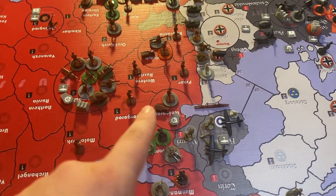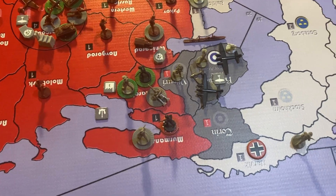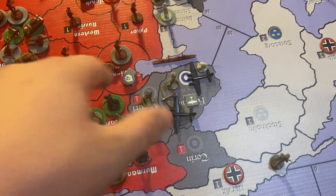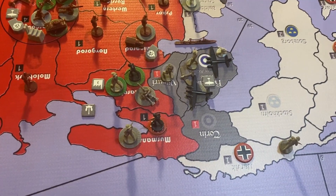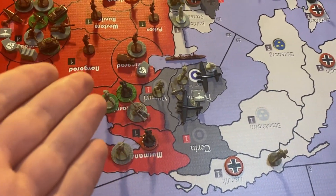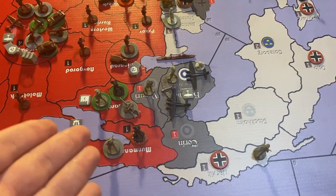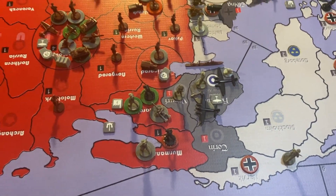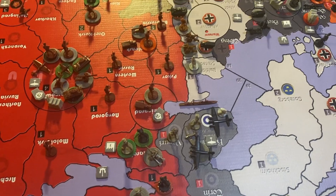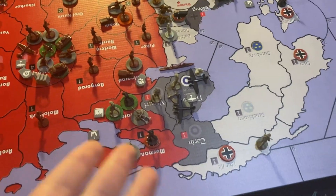Here's another view of the eastern frontier. I was deciding between Karelia or Leningrad to attack with Germany. I chose Karelia because of the factory there, even though Leningrad is a victory city with a fortress. I'd rather take the place where they make their units than just a city — stopping their production is more important than taking a city they can just take back.